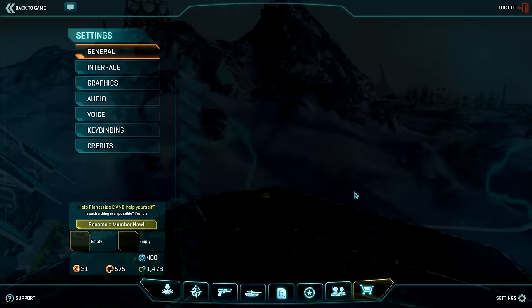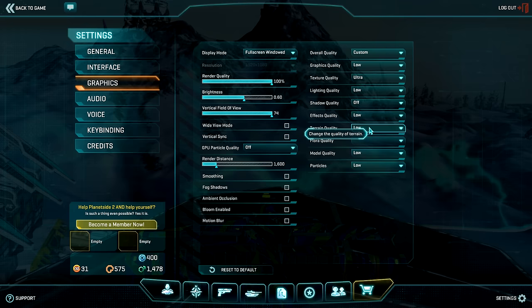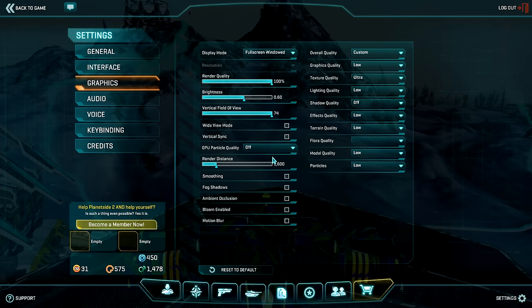Let's get started with the very basics: your settings. You should always start with everything low or off to get the best framerate you can when flying. That is to say, if your PC can handle medium or ultra graphics with no problem, then go for it. Flying with ultra settings is really immersive and it looks very nice. However, the only two things that you really need to adjust for flying are your render distance and your particles.